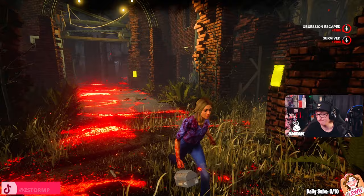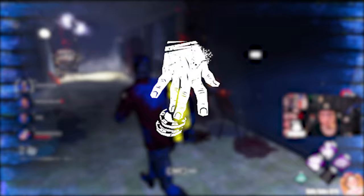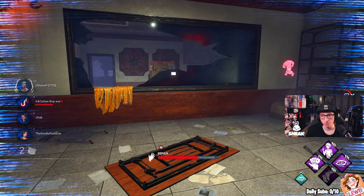Ace Visconti — a lucky gambler improving the odds for the entire team by boosting the luck of all survivors. He comes with Open Handed, Up the Ante and Ace in the Hole. We're going to be picking Open Handed, which extends the radius of all survivors' aura-reading abilities.